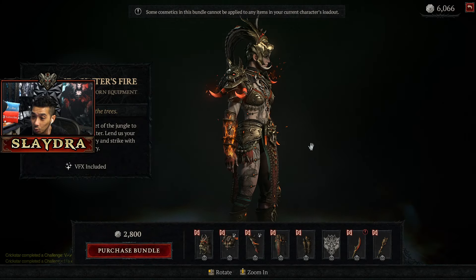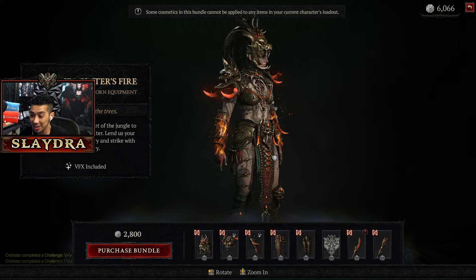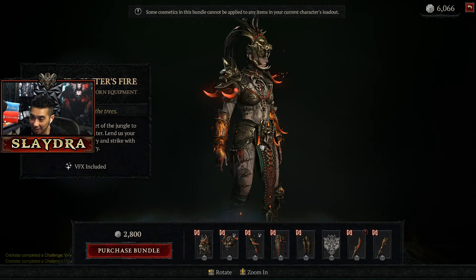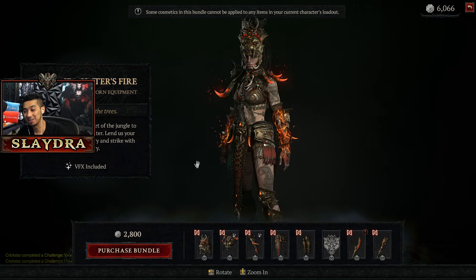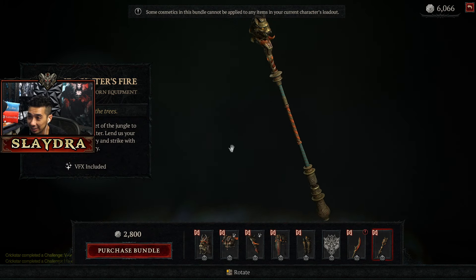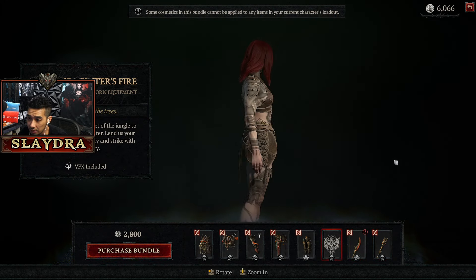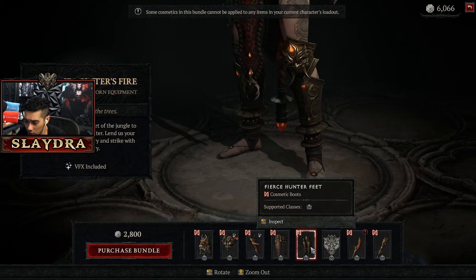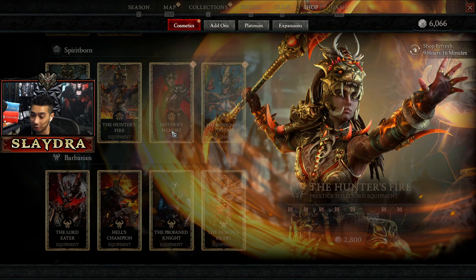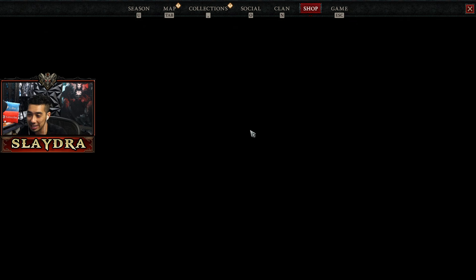Next one is Hunter's Fire — I really like that shoulder armor, it looks really good. I really like my default Spirit Born skin right now but I think this is probably the coolest Spirit Born skin so far. I want to give this one a nine. The weapon looks great on this one — the glaive is so cool. The tattoos look amazing too — they really did a great job. This one's probably going to be a ten.